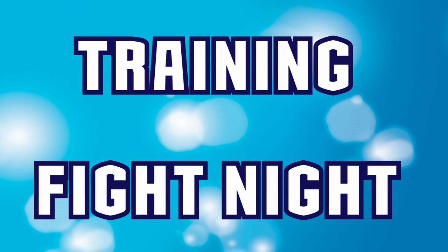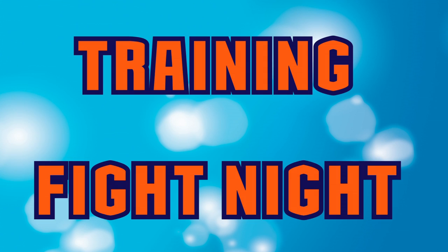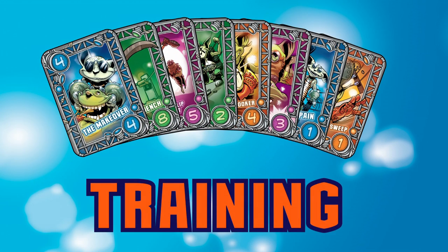Each game round is split into two main parts: a drafting game that is resolved in the training step, and a trick-taking game that is resolved in the fight night step. The training step is where you work to scout out the competition and have the best moves for each of the four main matches of the event.